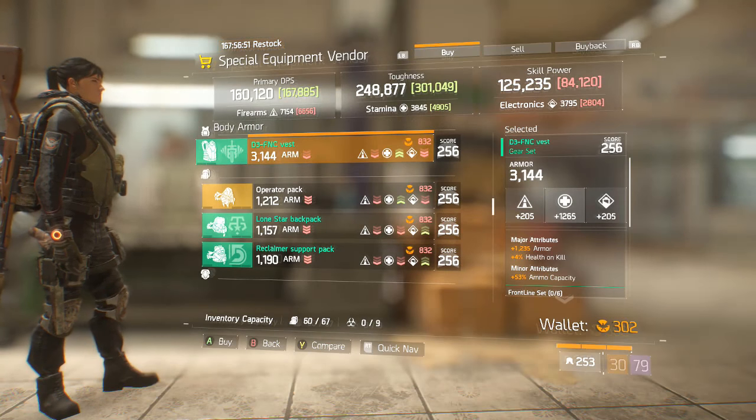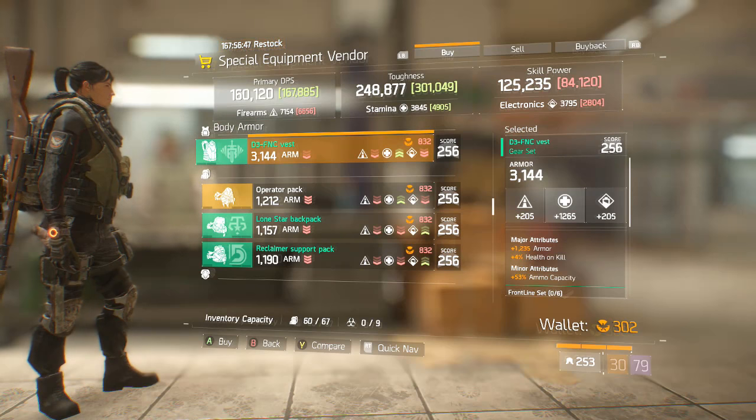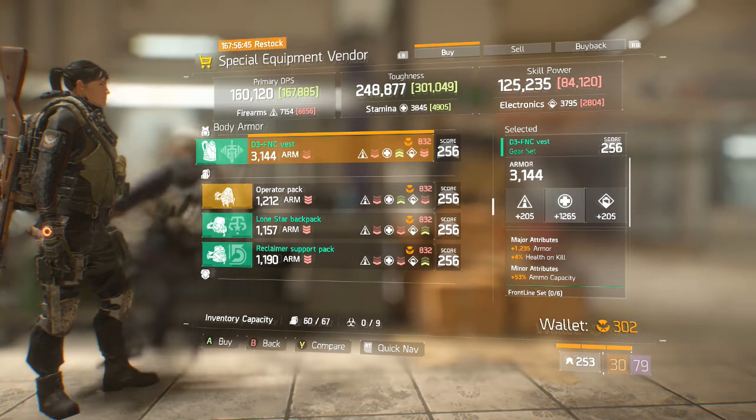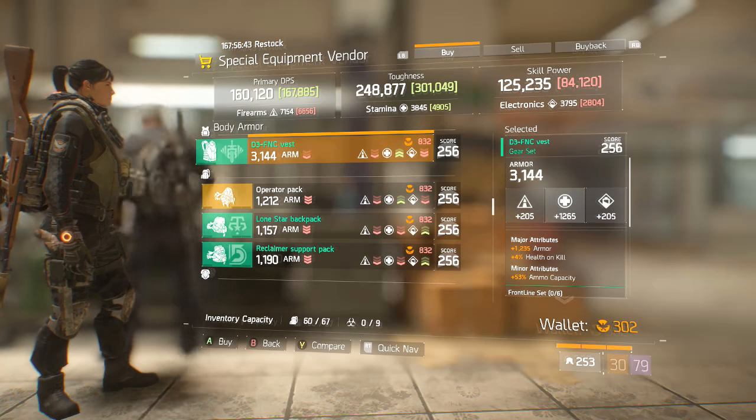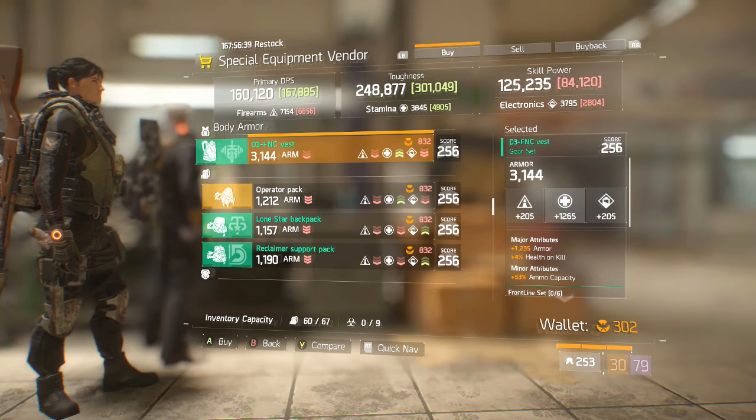We have a D3 FNC vest with actually a really good roll — really good stamina. It does have armor which is going to be rerolled. Health on kill, which you can reroll right now to health or whatever you desire. And it has ammo capacity.